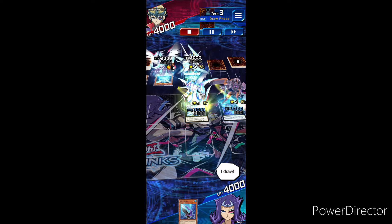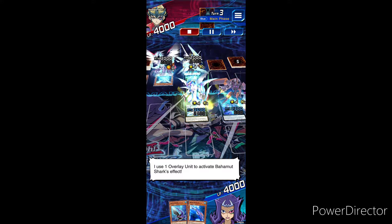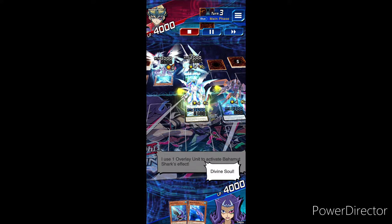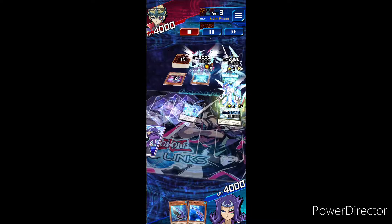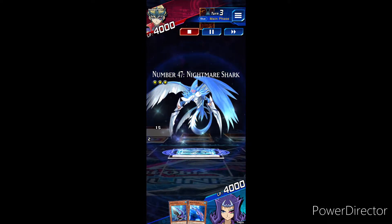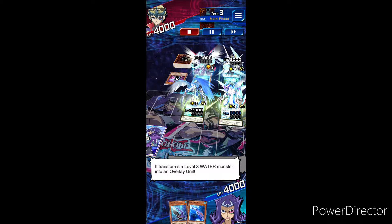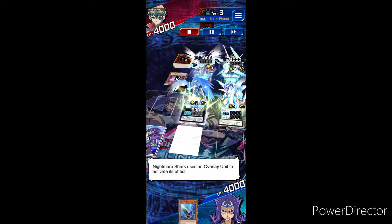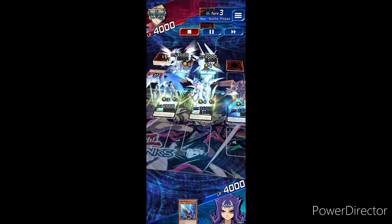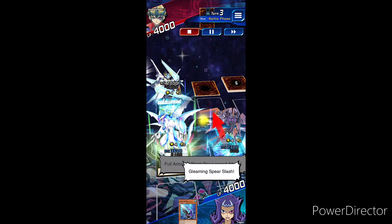My turn! I draw! I use one overlay unit to activate Bahamut Shark's effect! Divine Soul! Here comes Number 47, Nightmare Shark! Nightmare Shark's effect activates! It transforms a level 3 water monster into an overlay unit! Nightmare Shark uses an overlay unit — time to battle! Full Armored Black Ray Lancer, attack!